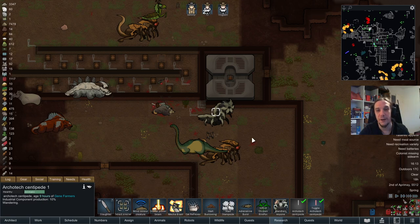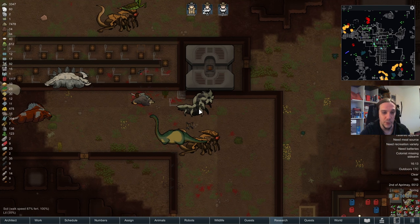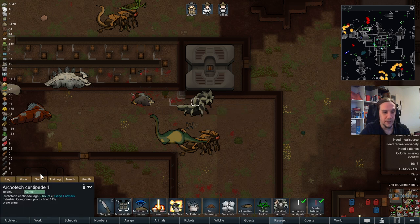Hi, and welcome to my Genetic Rim tutorial. I'm Icon, and this video will teach you everything you need to know to be a proud owner of your own Architect's Centipede. I will talk about genetic recombinations of animals in the first part of the video, then the other nice features this mod package offers, and the third part will be all about the quest for the Architect's Centipede with tips and tricks.